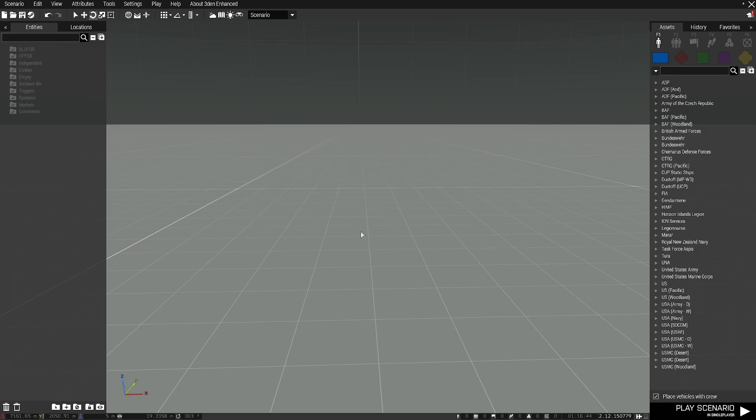The first thing we got to do is download two mods, and those mods are Eden Enhanced and Zeus Enhanced. Those two mods will make your life a hell of a lot easier. If you use the Ace mod, grab the Zeus Enhanced Ace Compatibility mod as well. Now that we got those things, let's get into it.